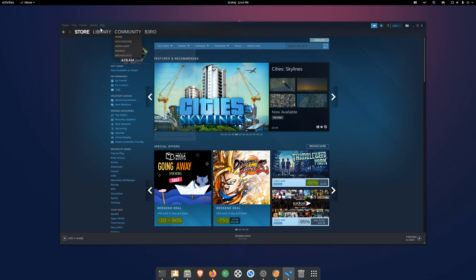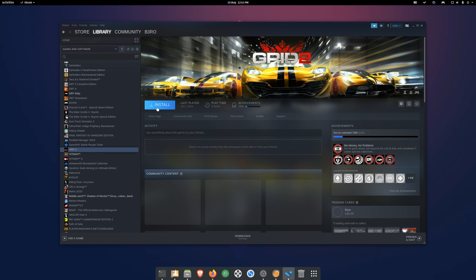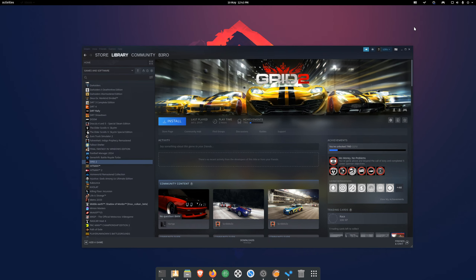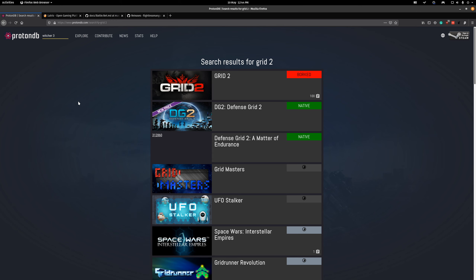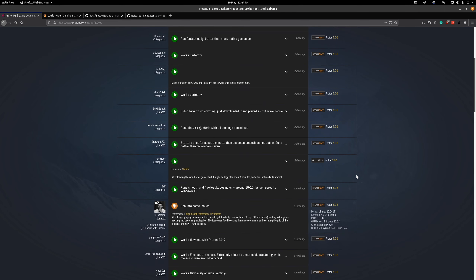When you go to your library, all your Windows games will be there. You simply click install and when that's done you press launch. If the game doesn't work, you can head over to ProtonDB where you can search for your game. For example, Grid 2 isn't working, so sadly not all games work under Linux. For Witcher 3, almost everyone can run it just fine.